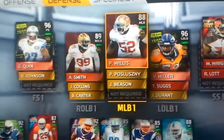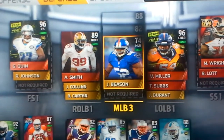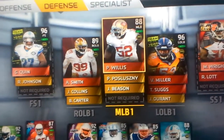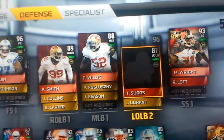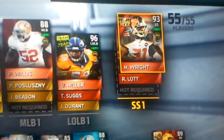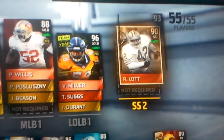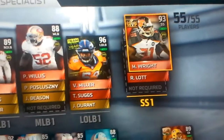Middle linebacker starting Patrick Willis — beast. Paul Poslunsky backing him up at 82, and John Beeson at third string. I'm going to be looking to upgrade that pretty soon. Left outside linebacker, Vaughn Miller. Terrell Suggs backing him up, and Durant in third string. This is a purchase from today — Major Wright, strong safety, 93 overall. Believe it or not, it's better than this version of Ronnie Lott. You can actually get up to a 97 overall Ronnie Lott, which is his legend card. But this version of Ronnie Lott is replaced by 93 overall Major Wright.